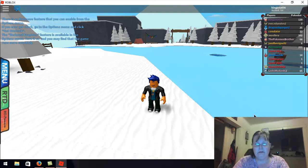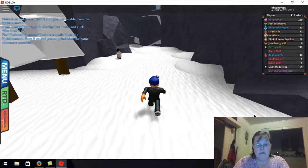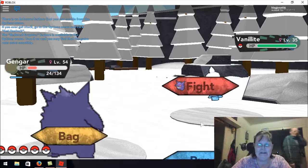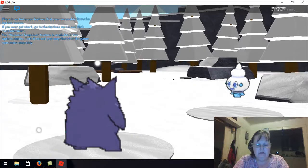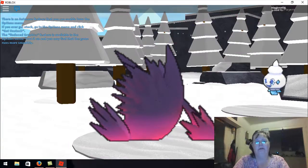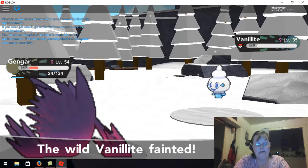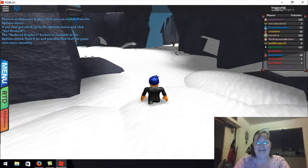Don't forget to go over to the tent, guys, and get your TM. Granted it's only Hail, but it's a TM nonetheless. Vanillite — it was a wild Vanillite. We caught you in the last one. Shadow Ball! Shadow Ball! Shadow Ball! I love the evolution of Gengar — I keep saying it. He's just so awesome as a Mega, and the fact that he's purple just makes it even cooler.